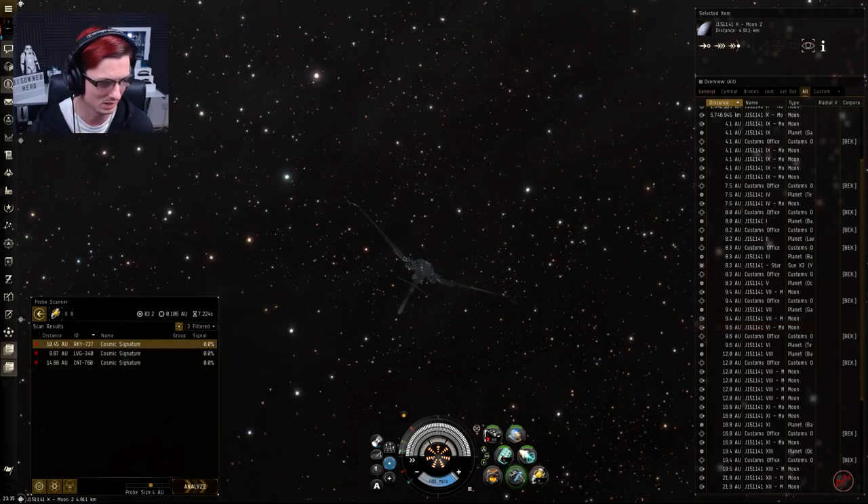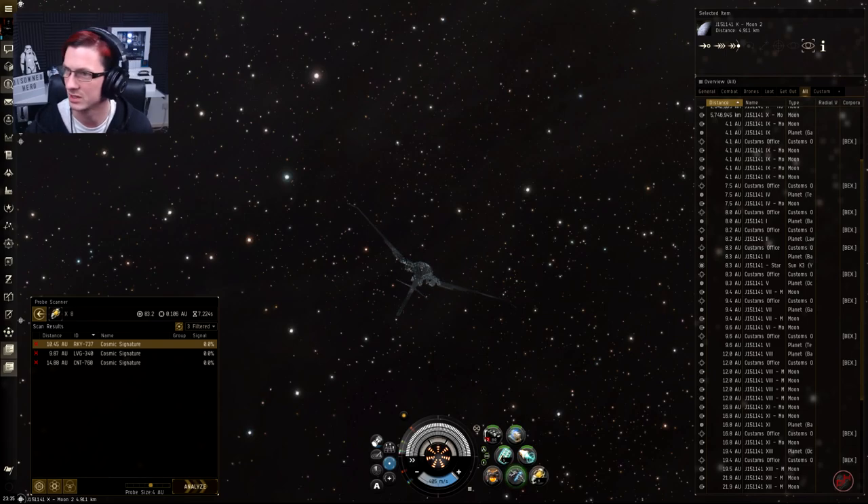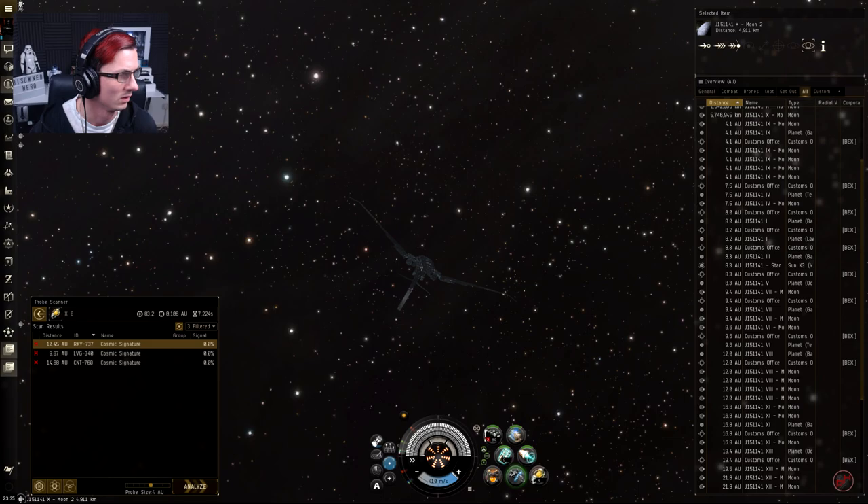Let's type this system into ZKillboard and see what class it is. It is J15-1141, and it is a Class 1 — pretty sure Class 1 is the lowest and Class 5 is the highest. So let me scan these down and see what we can find.